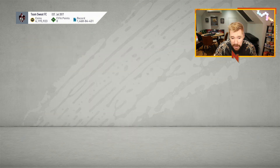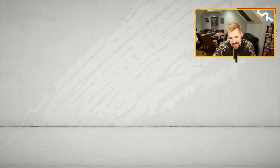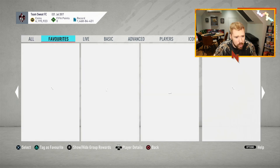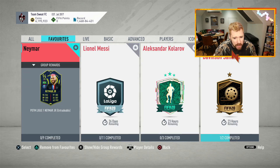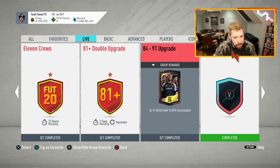Another rare players pack SBC - this one is going to cost you seven leagues maximum, same league maximum two, one club maximum one. So they're trying to stop hyperlinks, which is interesting. Five rare or Champions League players, 80 rated, 85 chemistry - so you could pretty much just do one nation from all the different leagues and you'd be absolutely fine. And it does seem like that's it for the SBCs.